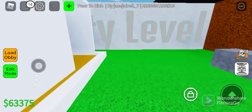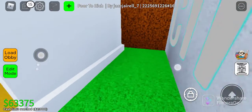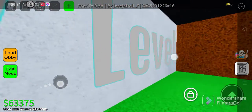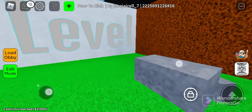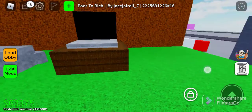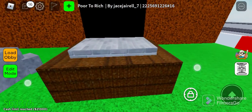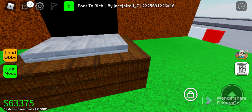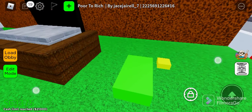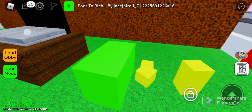Hello guys, welcome to another video — but it's not Roblox gameplay. This is my new obby called Poor to Rich, and I'm at the grass level. So how you play this game is you tap this laptop on a cardboard — yeah, that's cardboard. Click it and you get some money, click more, click more, get richer.